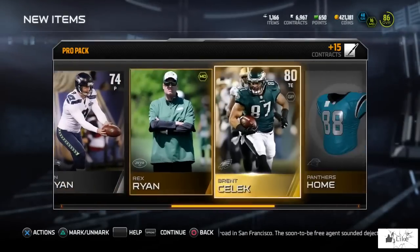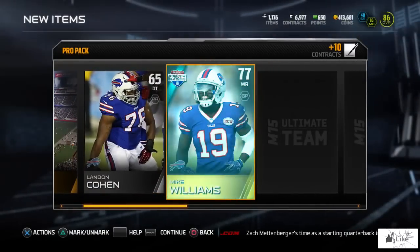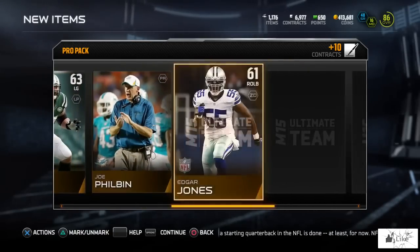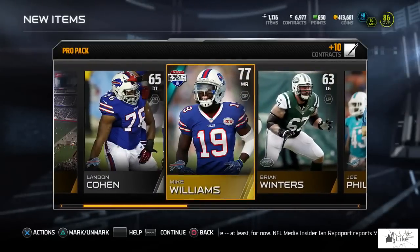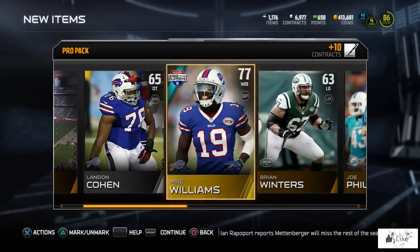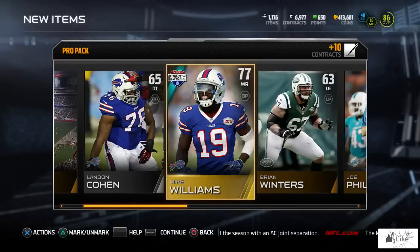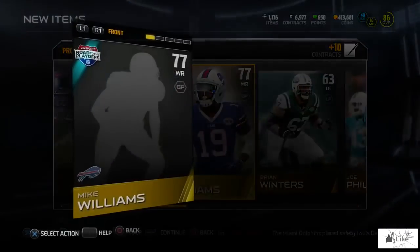The gold pulls are nice compared to what we normally get, but we're going to push our luck with one more pack. Actually, forget the gold — we're going straight for the legend in our final pack. We get a road to the playoffs Mike Williams, but that looks like it's going to do it for this pack opening. I knocked out the leftover set and picked up 75,000 extra coins, so I'm not upset with this overall.